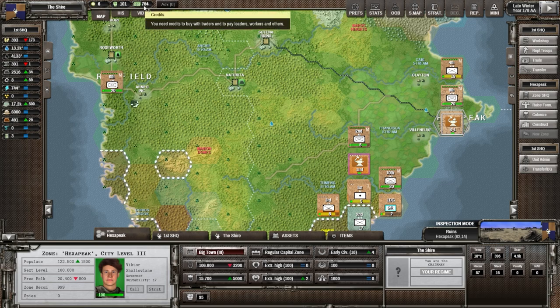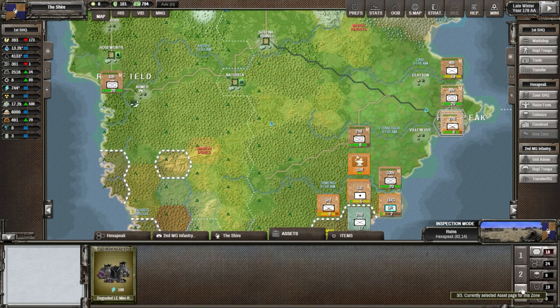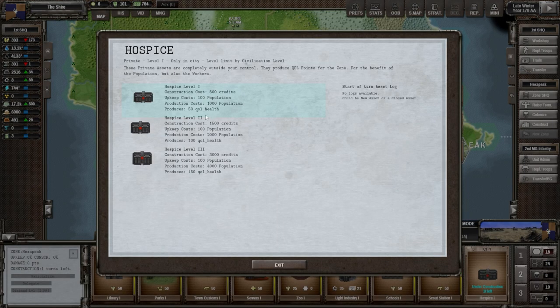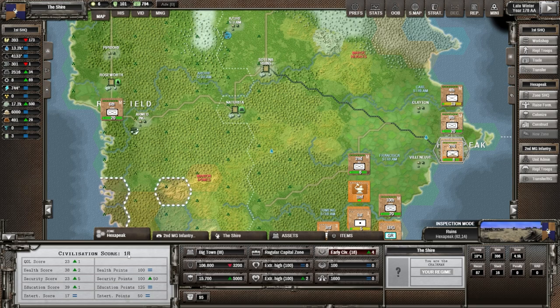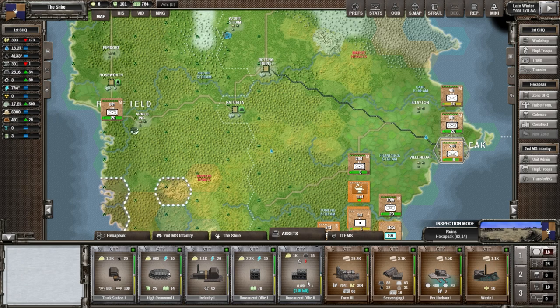Looking at assets - there's nothing we can build to collect that oil; we'll just lose it. On the sell screen we can sell fuel for 0.15 credits, almost nothing but fine. We have 794 credits - we could take a private business here. Checking what's available: a hospice gives health, excellent. Our scout station is up. The situation should be under control: security going to 23, going up. Entertainment isn't as high as we'd like.